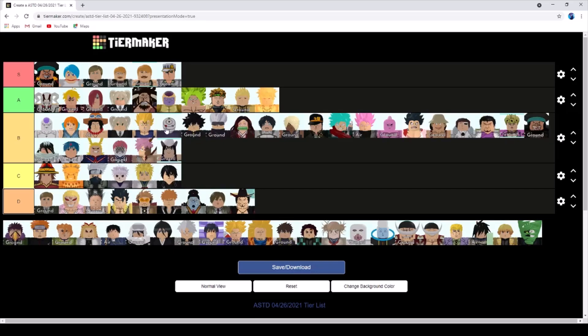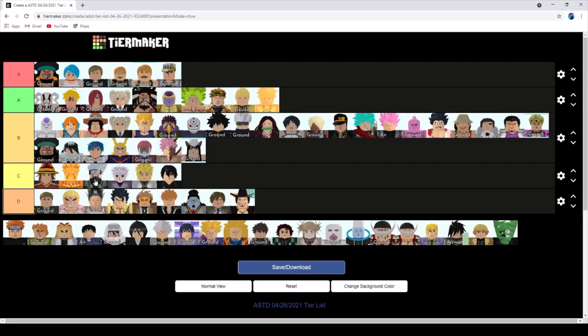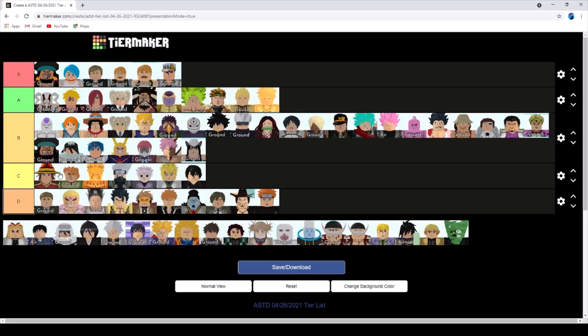Obito is probably B tier - he's a bit expensive though. Overhaul is another B tier - I'm sure he can go further than the MHA maps. Pain - I don't think he can even beat the first few maps so he's getting D tier.